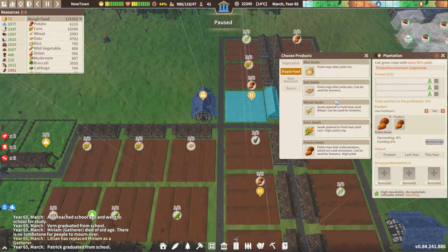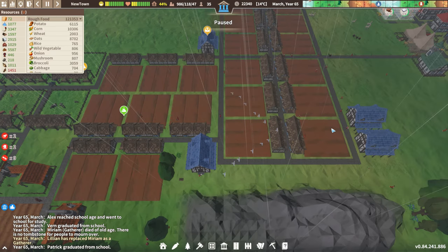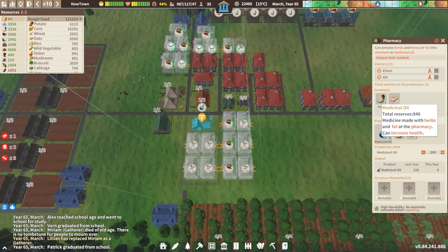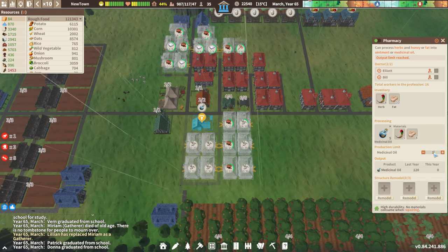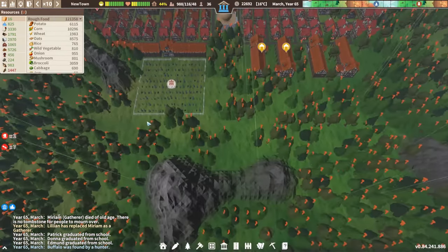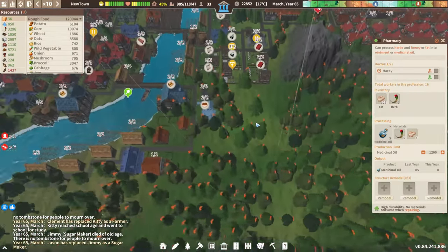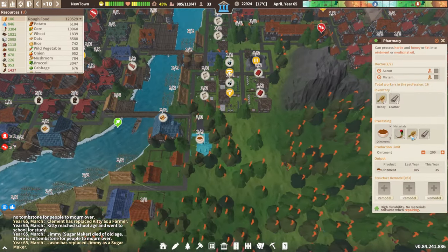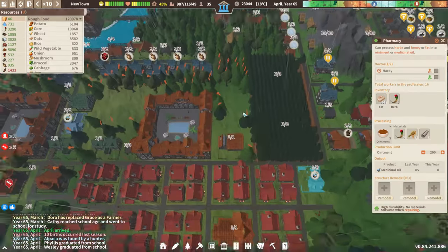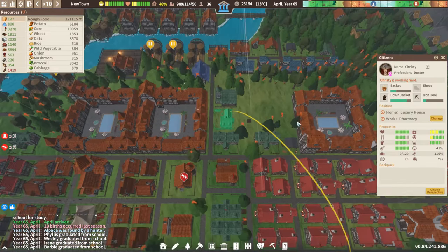Beans — you know what, can we switch you out for wheat? We can — let's switch you out and open you back up. Switch you out and open you back up. That should be fine. Pharmacy — oh, because we bought that yeah.